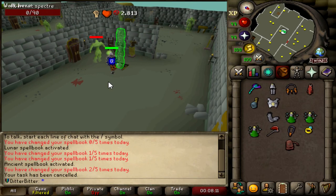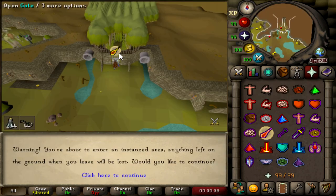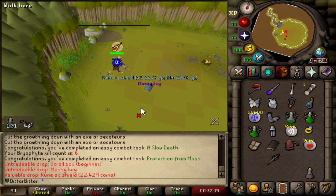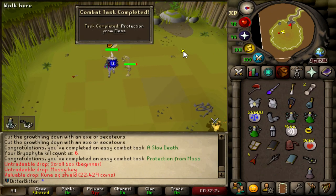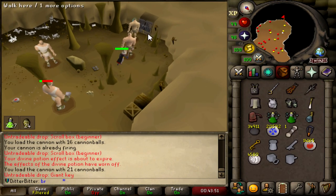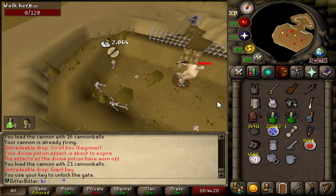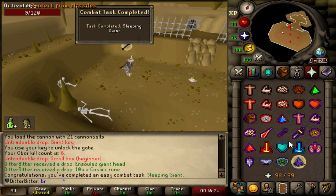I'm going to work on completing all the easy combat achievements now. One of them was just to defeat an Aberrant Spectre, which I somehow haven't done yet. I've got a Mossy Key — there's a bunch of combat achievements, I'm going to try and get them done in one go. And that's a slow death. I've completed the other stuff — Protection from Moss, whatever that means. All right, we got our Giant Key, which means we can do this achievement. That should be the combat achievement done, which is all the Obermaul combat achievements. Sleeping Giant done.